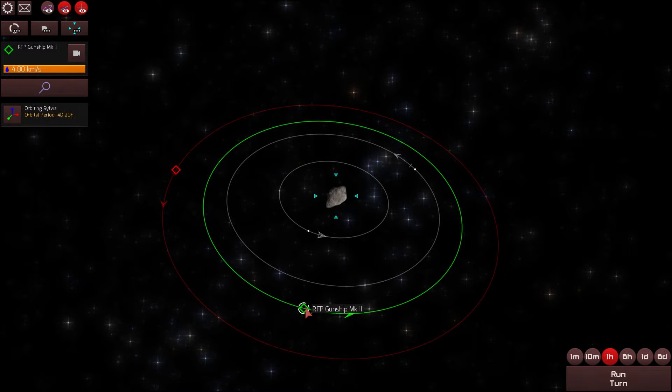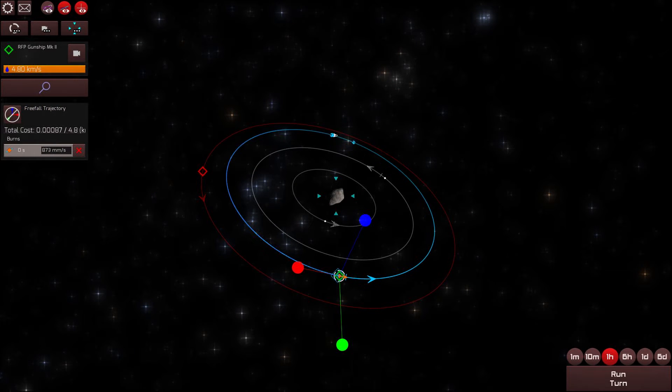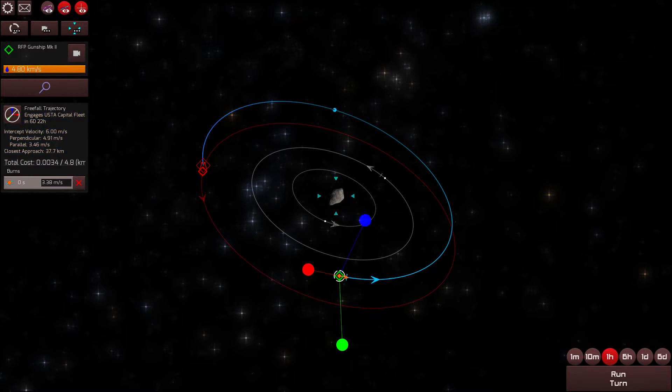The first thing we should do is set up a relatively basic intercept. I'll grab my ship, expand my orbit, burning prograde — and there we go, we have an intercept. Looking at this part of the UI, we see we have an intercept velocity of six meters per second and a closest approach of 37.7 kilometers. We can adjust our trajectory — burning radially to get a closer approach, maybe burn tangentially a bit more, and bring it down to 22 kilometers.